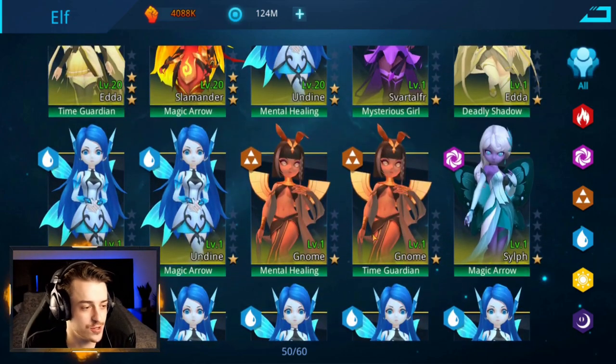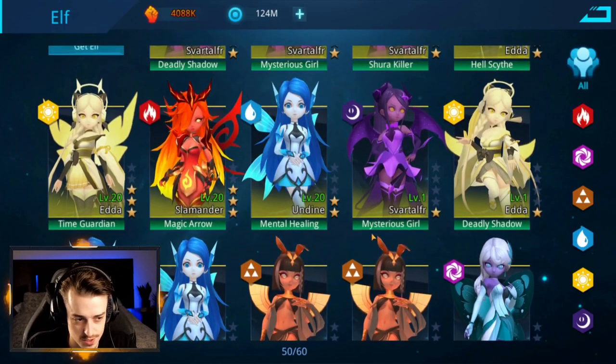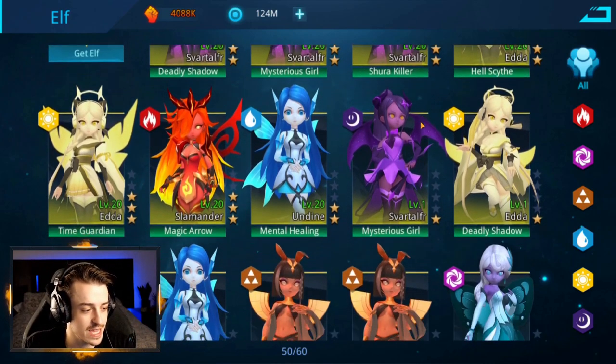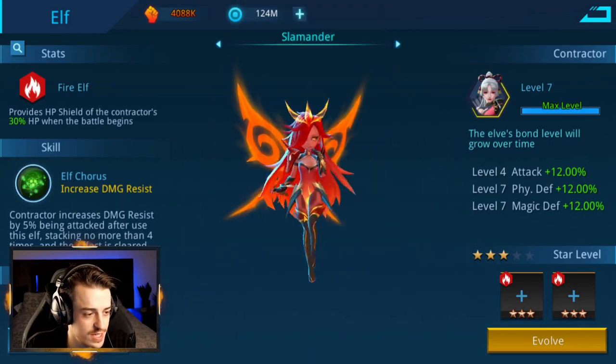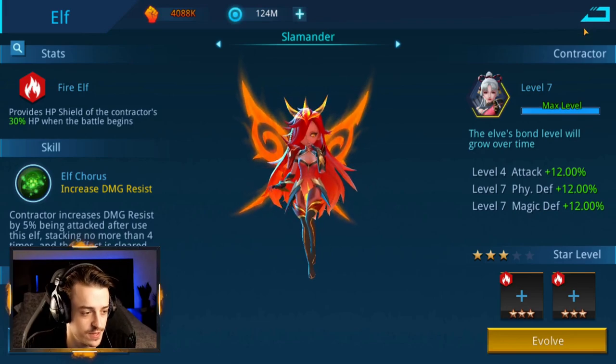What I want to do is build one water elf, one earth elf, and one in the other elements as well, then focus on the light and dark ones with what we have left over. So I think we need to decide what exactly we're going to run from our non-light and dark elves. Let's start with this one here — we've got a damage resist fire one, Salamander. We're going to keep her around, she's definitely going to be useful.